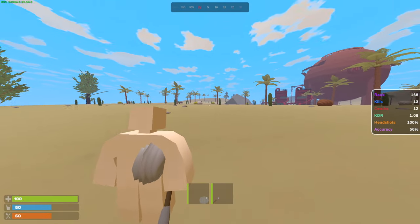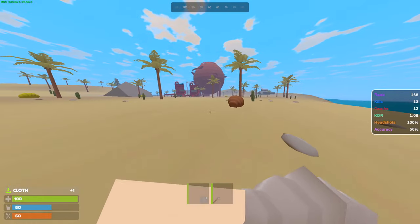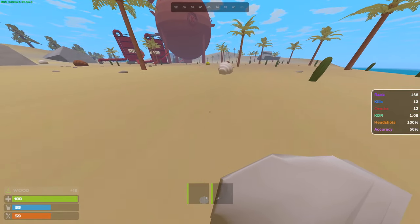A few guns. Alright, that'll give us a little bit of a helping start. If we see any high tier players we can just take a gun out and kill them. But first things first, we're gonna try to find ourselves a decent base location.